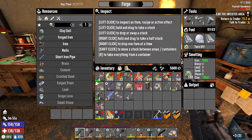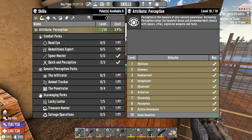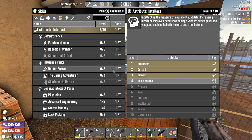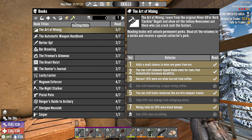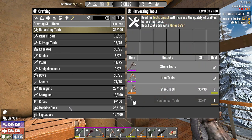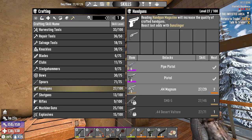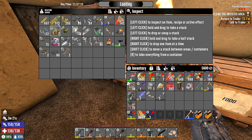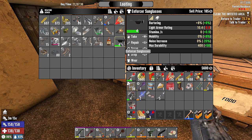We're on a mission today to find a couple of books. We're maxed out here in perception. We've kind of got into intellect for Grease Monkey so we could get the motorcycle. We need one more book for machine guns, one more book for the tactical assault rifle, and a lot of books for the SMG. How much 44 ammo do we have? 600. So that would be good. I hear somebody.